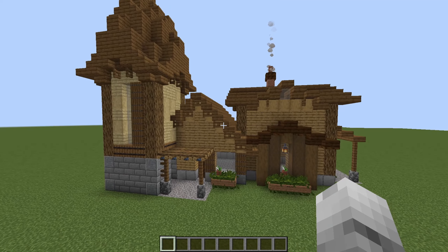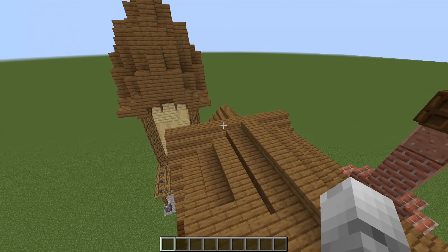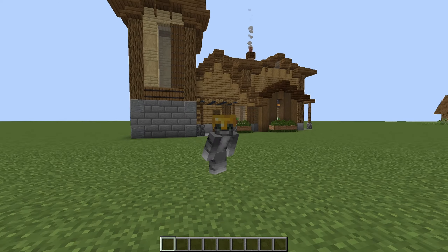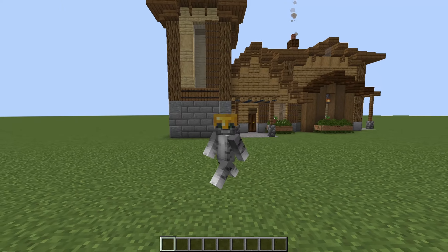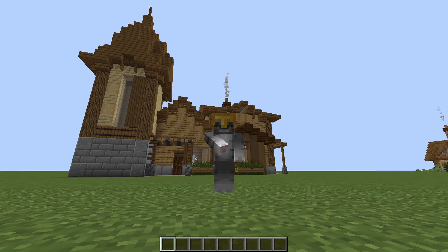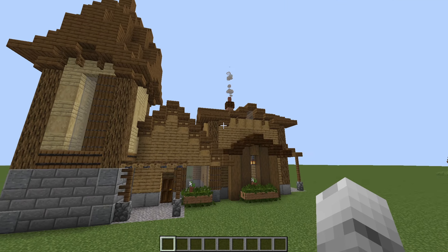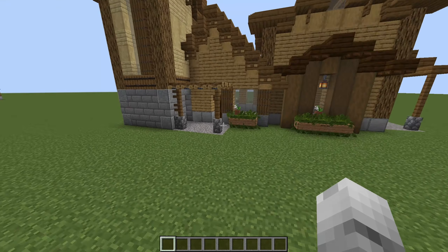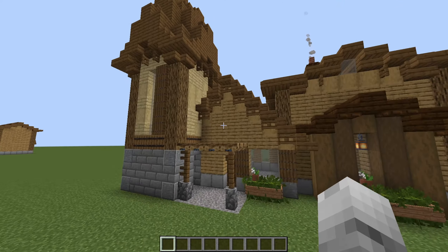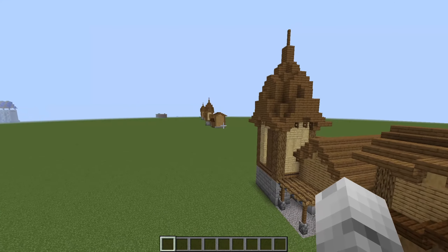Moving to the next example — first thing I wanted to do was add a chimney. Did you know your eyes are actually attracted to moving objects? That smoke coming out of the chimney draws your eye there. It's a very minor detail but it does work. Once again, I mixed up the shapes more and more.